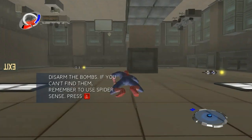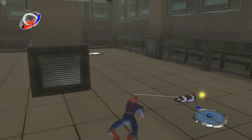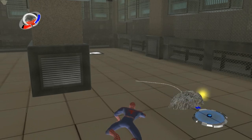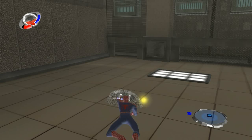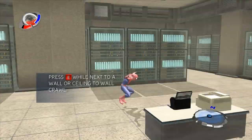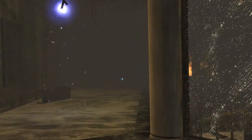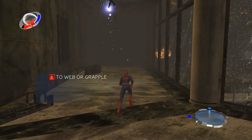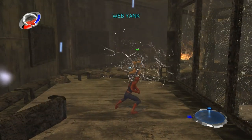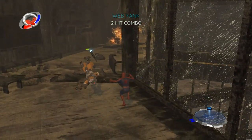You gotta take care of those bombs. Just crawl up the wall. This icon here means that you can perform a web interaction. Hold down the web button to web this thing up. Experiment with web attacks and you might even find new ones — for instance, here you can spin guys around.